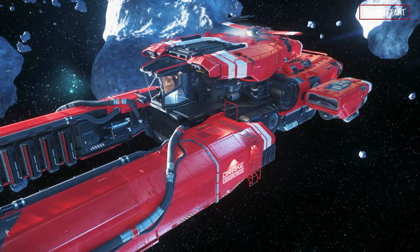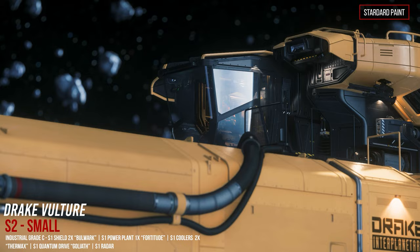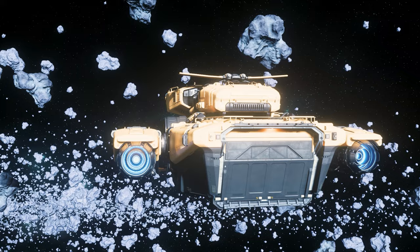The Vulture is classified as size 2, allowing the use of small landing pads or hangars. The component equipment is completely industrial in size 1, so small. As a recommendation for recovery engineers, the quantum engine should be replaced with a military counterpart as soon as possible to reduce spool and flight times and to be able to escape quickly in case of danger.